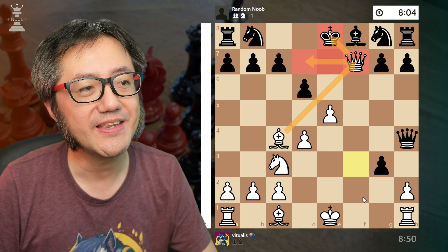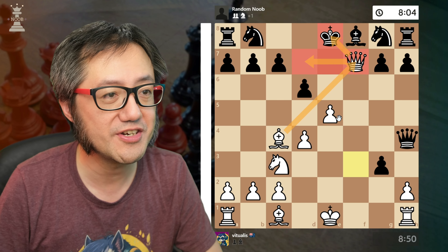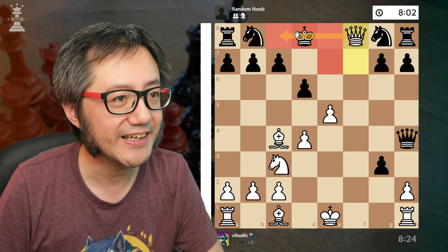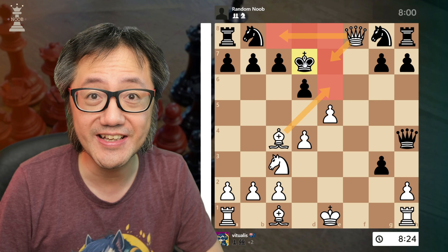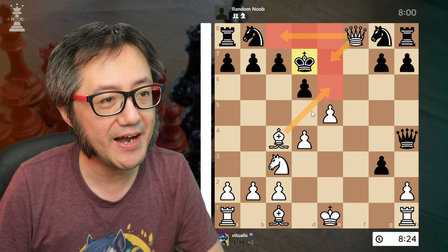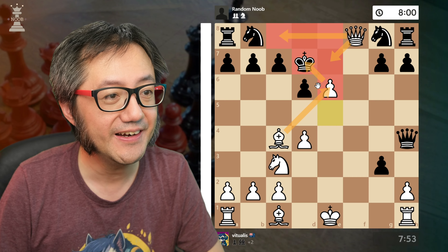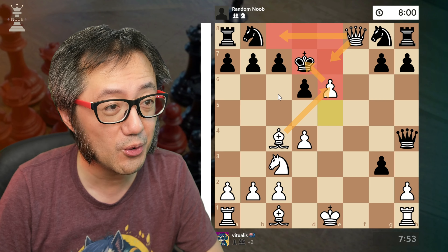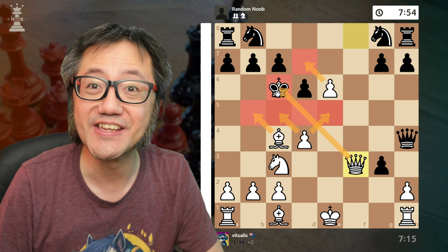Queen captures the f7 pawn with check. King is forced to d8. We give another check — king forced off the back rank, has to move forward one square to d7. Now we push the pawn forward — they have to move in front of their line of pawns. King forced to c6. Another check.